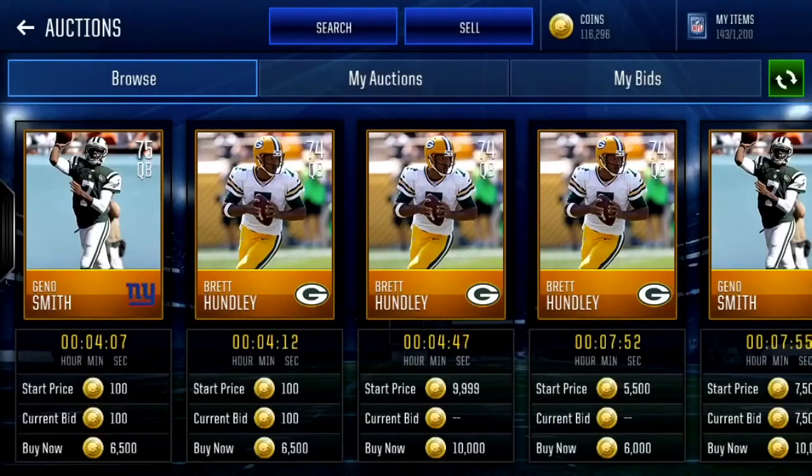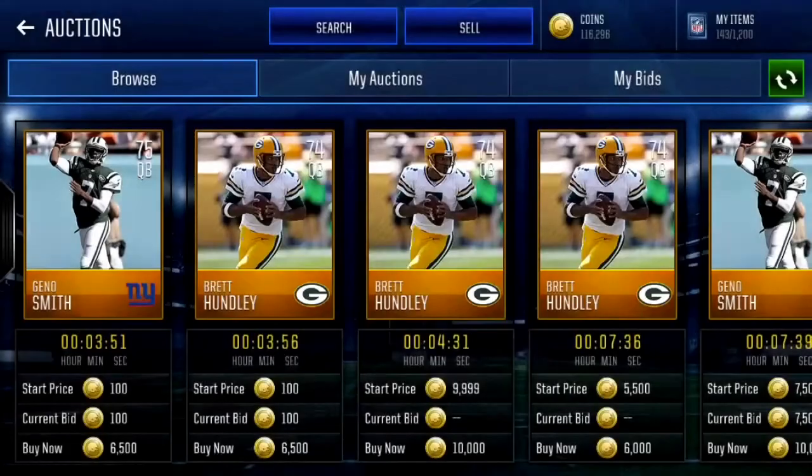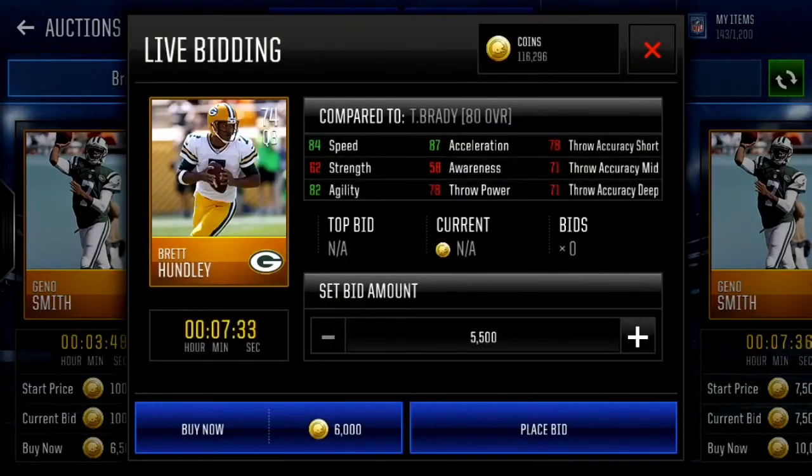The last players on this list are Brett Hundley and Geno Smith — this one's all up to preference. Geno Smith: 84 speed, 81 agility, 83 acceleration, with 78 throw power, 77 short, 75 mid, and 70 deep. Brett Hundley: 84 speed, 82 agility, 87 acceleration, with 78 throw power, 78 throw short, 71 mid, and 71 deep. Honestly Hundley's the way I'd go. That was the video guys — if there's somebody I missed that you like using who's really cheap, leave it in the comments and I'll like the best suggestion.